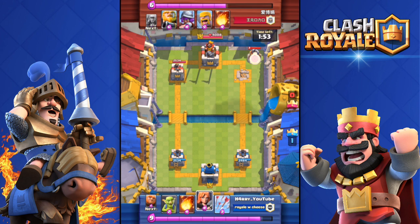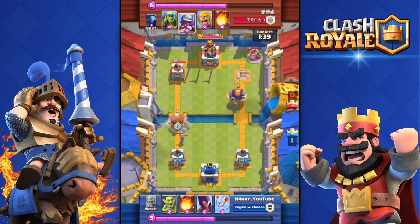On the number 8 spot we have the ability to choose which arena we want to battle in. For example, if you start a friendly battle, you can choose which arena you want to battle in — from Bone Pit all the way to Legendary Arena — you can choose whichever arena you want and battle in it.